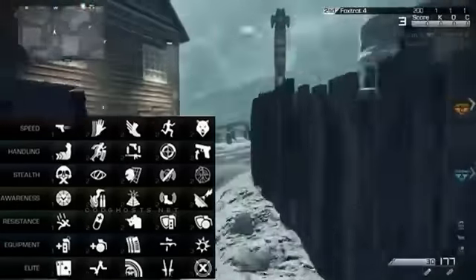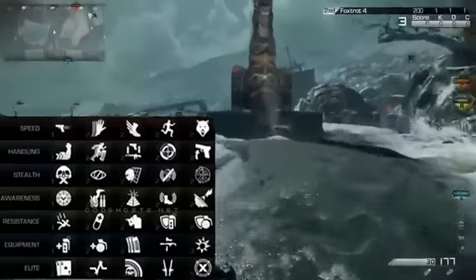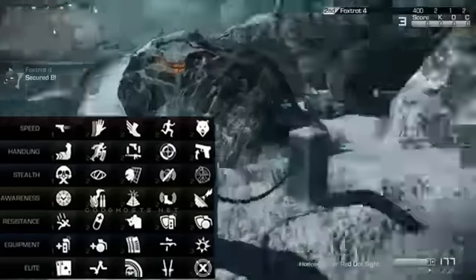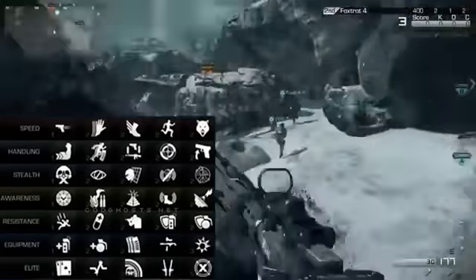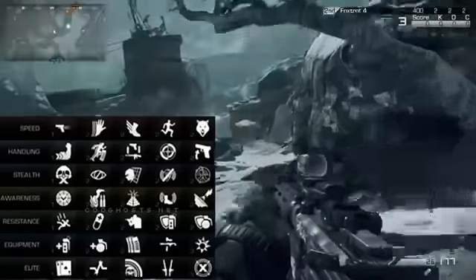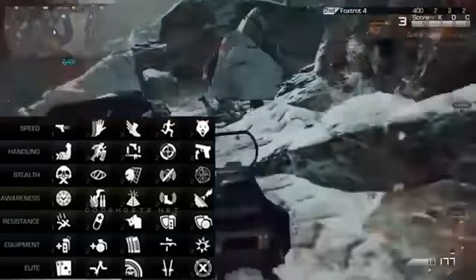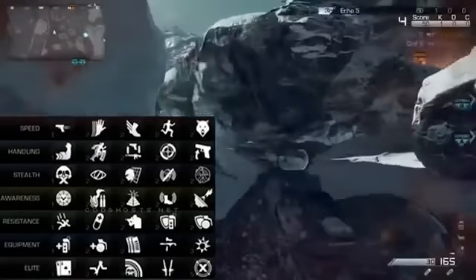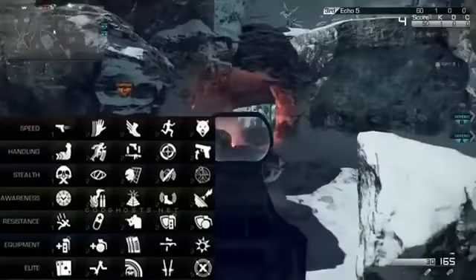As you can see in the bottom left of each perk icon, there's a number which is the point value for that perk. Each perk has a specific point value and you can use up to 8 points per class. If you want more points, you can remove your lethal and tactical grenades and also your secondary to get up to 11 points to use.